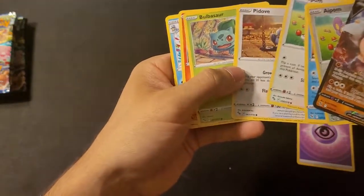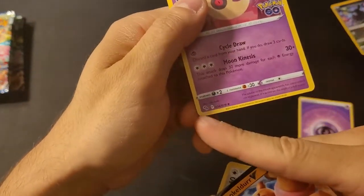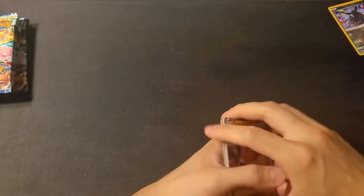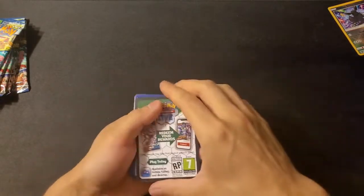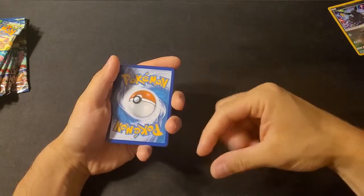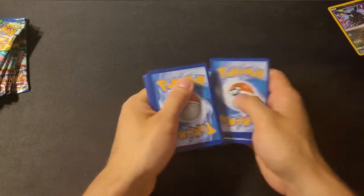There's another thing to check: certain cards — Spinarak, Mewtwo, and one other — will have a Ditto logo, which means peeling a sticker reveals a Ditto card underneath. I don't plan on peeling unless I have at least two. Someone had a cool idea: put the film in a sleeve so sliding the card out of the sleeve reveals the Ditto on one side and the regular card on the other.